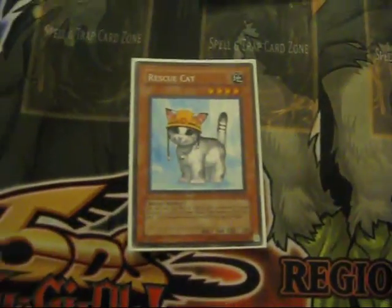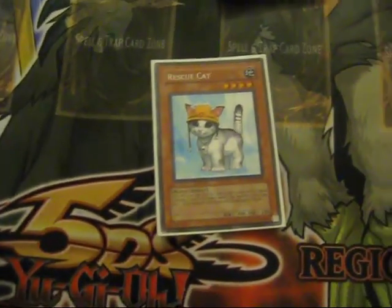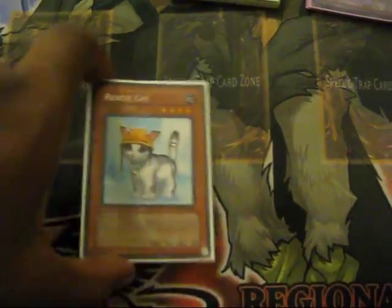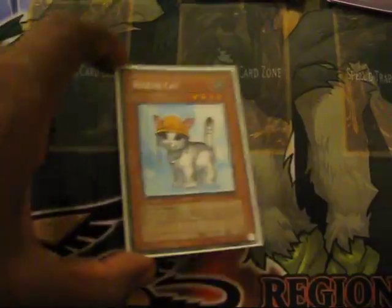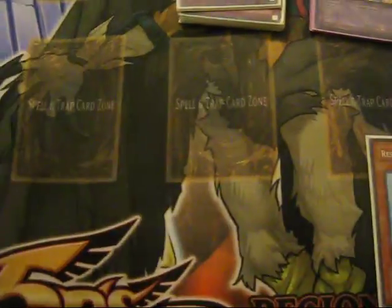Starts off with one Rescue Cat — search out your Samnite or your Test Harriers, just so you could have that plus one. I play Sagittarius, so you go Samnite and Test Harriers and you can go with Sagittarius and her clean notes in one turn. It's very broken — you might get hit.